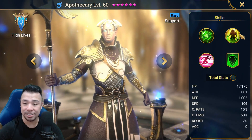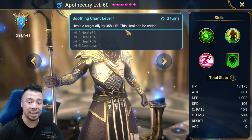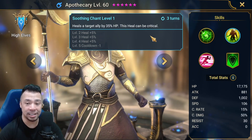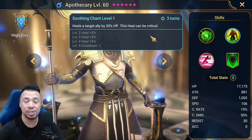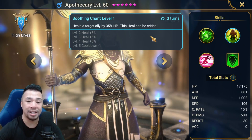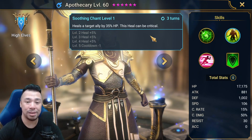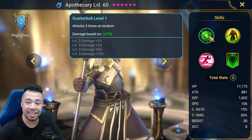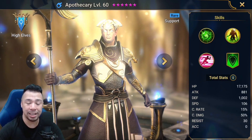Going back to Apothecary — his A2 has a big heal of 35% HP, and that heal can be critical. But Apothecary is not a damage dealer, so while you may be tempted to build him with really high crit damage, you shouldn't. You can put those stats into HP, defense, and speed because you don't really rely on Apothecary for crit damage or any damage. His only attack skill is his A1, since his A2 and A3 do not hit the enemy.